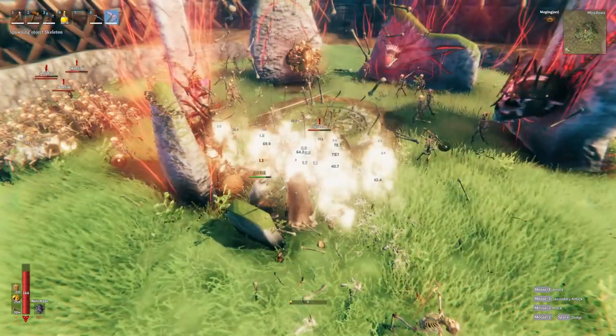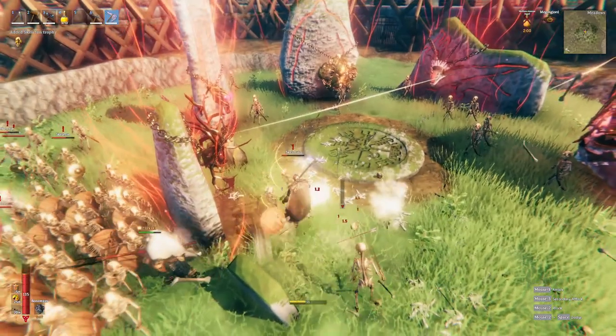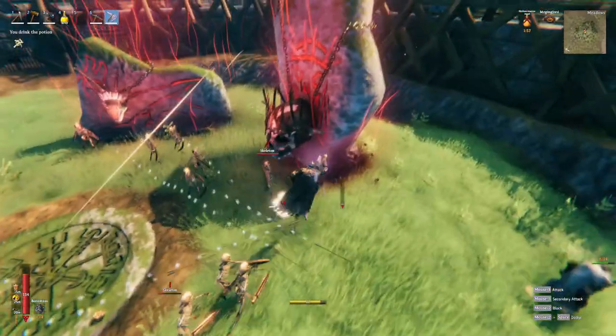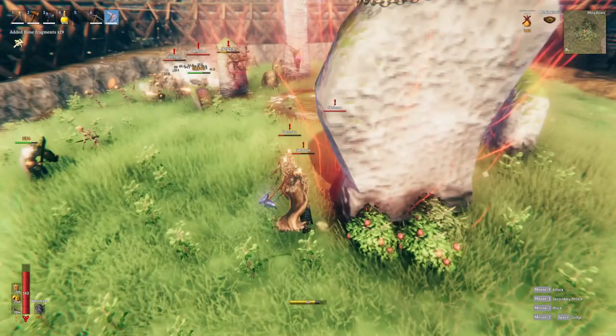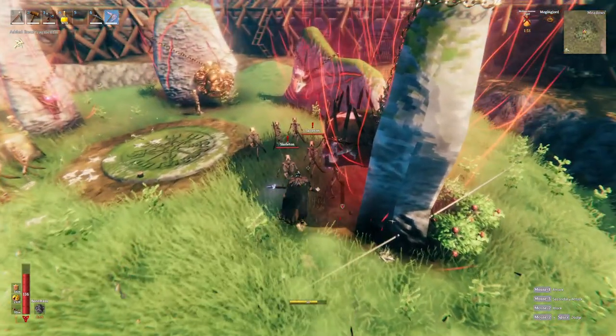We spawned 600 necks — bones and heads flying everywhere, it was a lot of fun. We're going to save this for wave challenges, event challenges, and just fooling around. I even spawned in a level 10 wolf and he'll snap your head off in one bite.